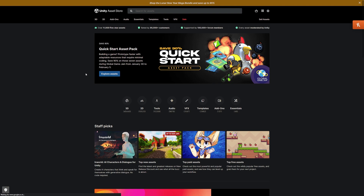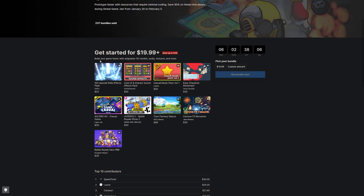Navigate to the Unity Asset Store, click to explore the assets in the offer, and when you get to this page you can see it's $19.99 or above — a saving of 92% across 7 different assets.